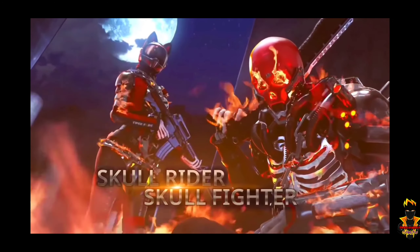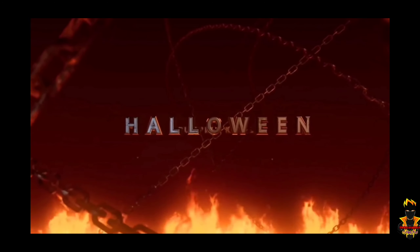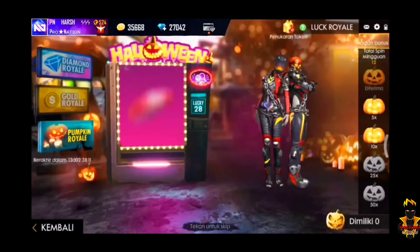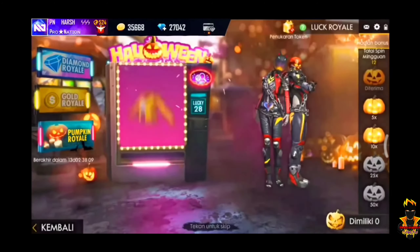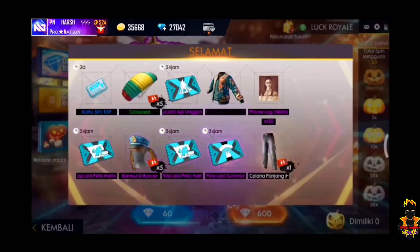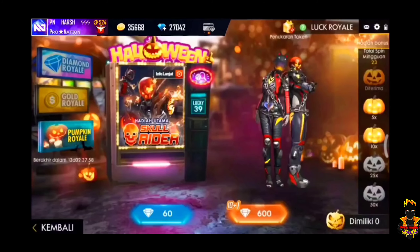This is a diamond ray. This is a Black Doll and a Panda. At number 7, there is a Skull Rider and a Skull Fighter — male and female. This is a Pumpkin Royal event, a Lucky Royal event. I didn't see this one in the game.